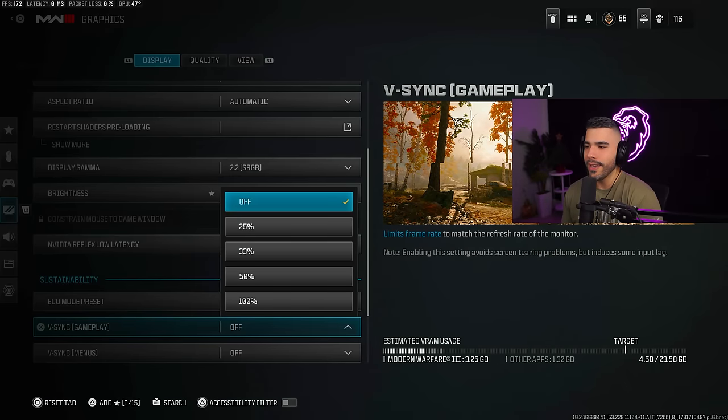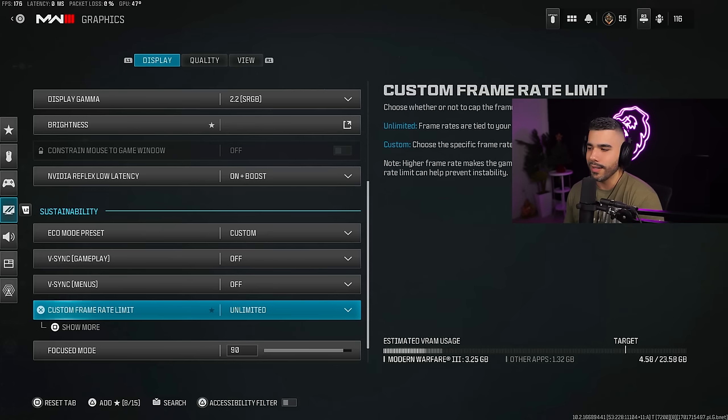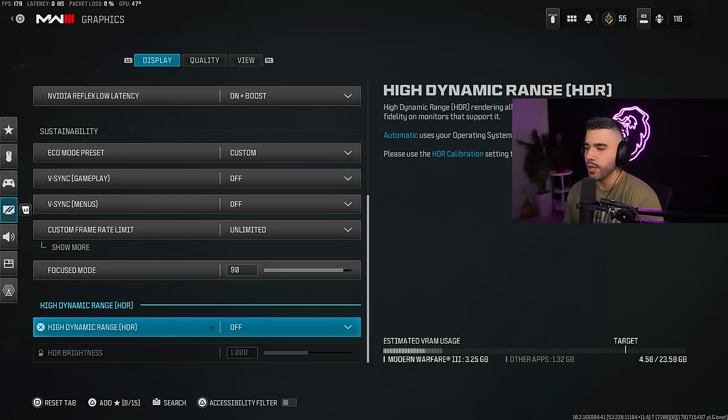Vsync gameplay — make sure Vsync is off, this will hurt your frames. Vsync menu also off. Custom frame rate — I like to have this on unlimited. Focus mode 90, and make sure your High Dynamic Range HDR is off.